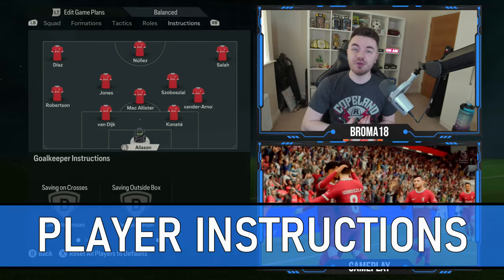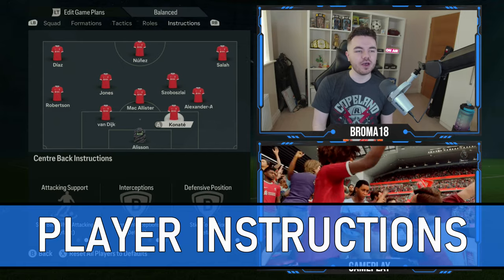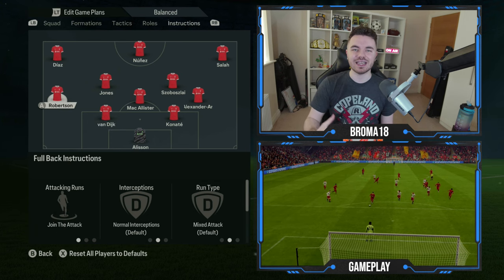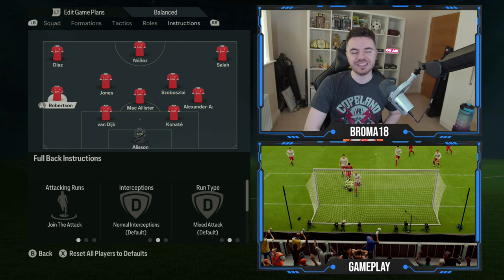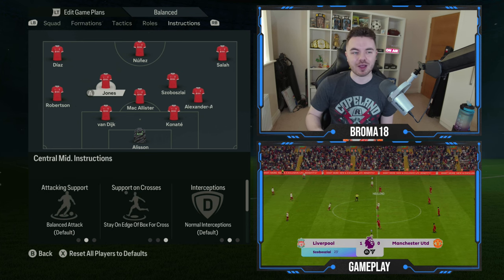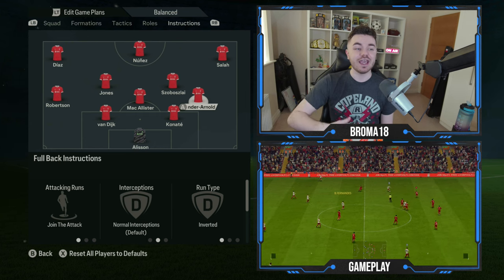Let's talk about the player instructions. Starting off with Alisson in goal, he's on comes for crosses and also sweeper keeper. The two center backs are absolutely fine — you don't need to change anything there. With Robertson, he's on join the attack and his run type is on mix, as sometimes he comes into those more central areas when Diaz stretches out wider.